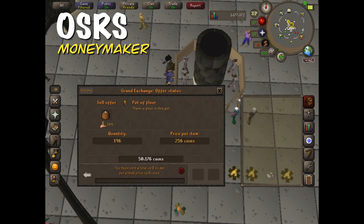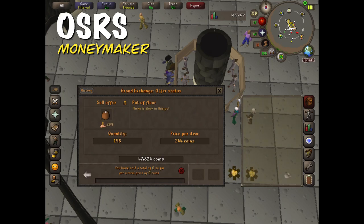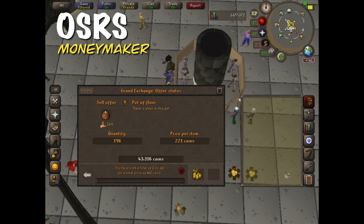Keep in mind each empty pot was like 5gp and a grain was around 25gp. It looks like a pot of flour would sell for 221 coins, but it was actually pretty slow so I kept lowering the price.